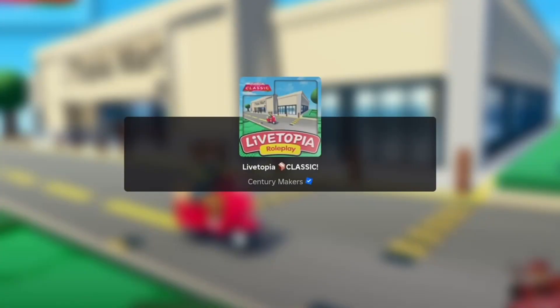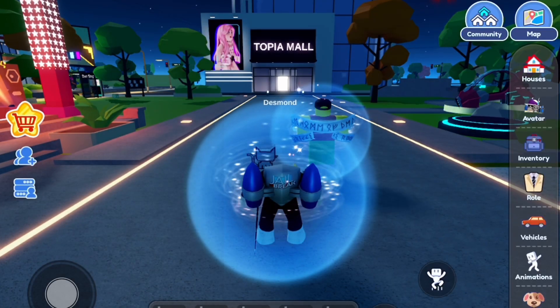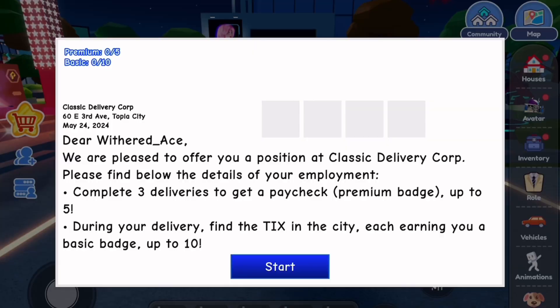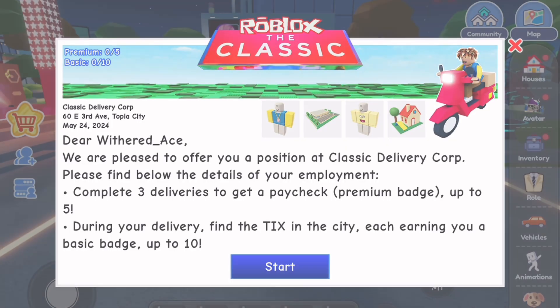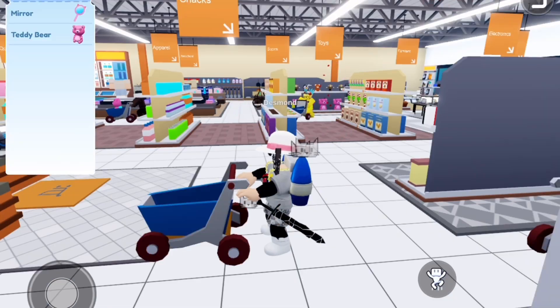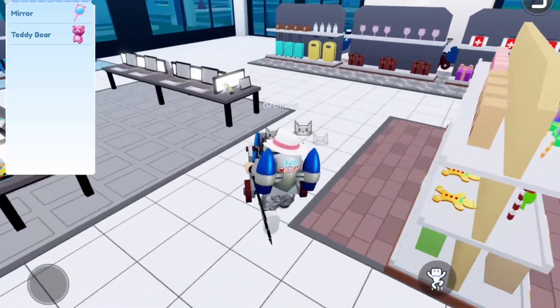Hey guys, welcome back to another video. In this video I'll be showing you how to get the Emprian Reign of Awesomeness Wings from the classic event. The way we get this is by doing a task in Liftopia. When you join, you want to click on the Roblox logo and then click on Start, and this is going to teleport you to the supermarket.